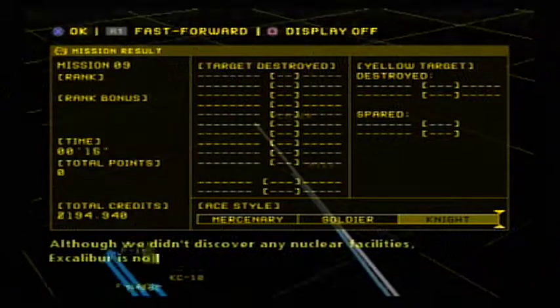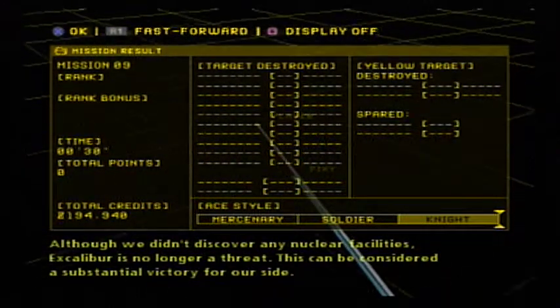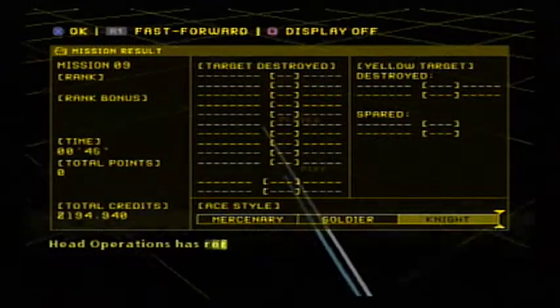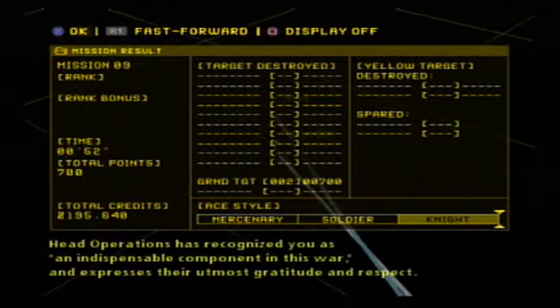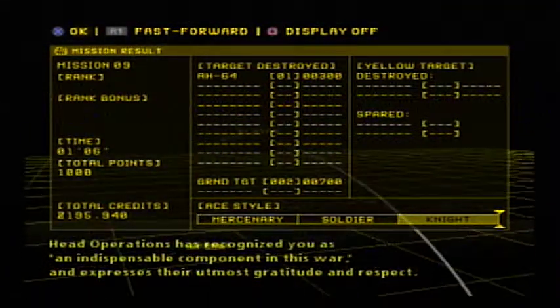Although we didn't discover any nuclear facilities, Excalibur is no longer a threat. This can be considered a substantial victory for our side. Head Operations has recognized you as an indispensable component in this war, and expresses their utmost gratitude and respect.